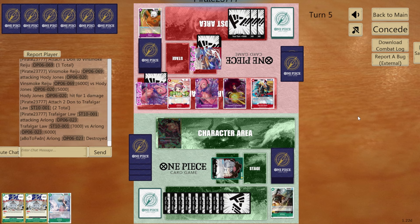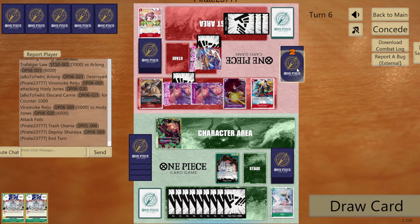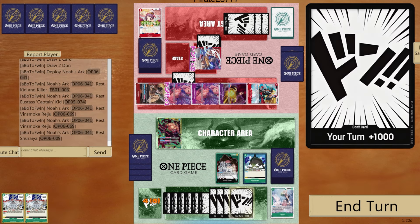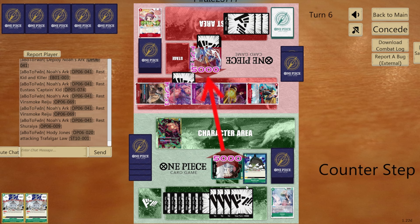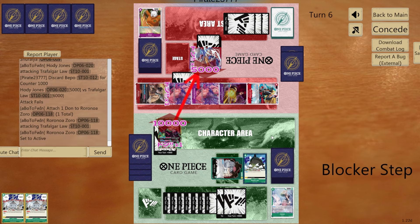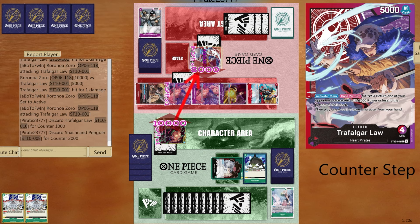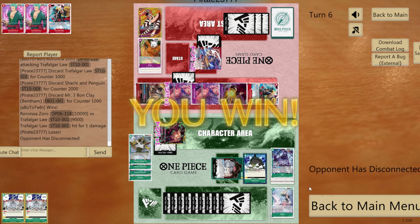We let the Arlong go and swing straight fives — should be able to survive. We take the life, get the blocker, and they pass to us. Can Noah's Ark come in clutch for a zero-to-three? We swing for four to get a card out of their hand. They drop one, then all we can do is swing for ten three times. I take one life, swing again for another ten — they're at zero. Final swing for ten: they only had 9K, not enough. We got out with the skin of our teeth.